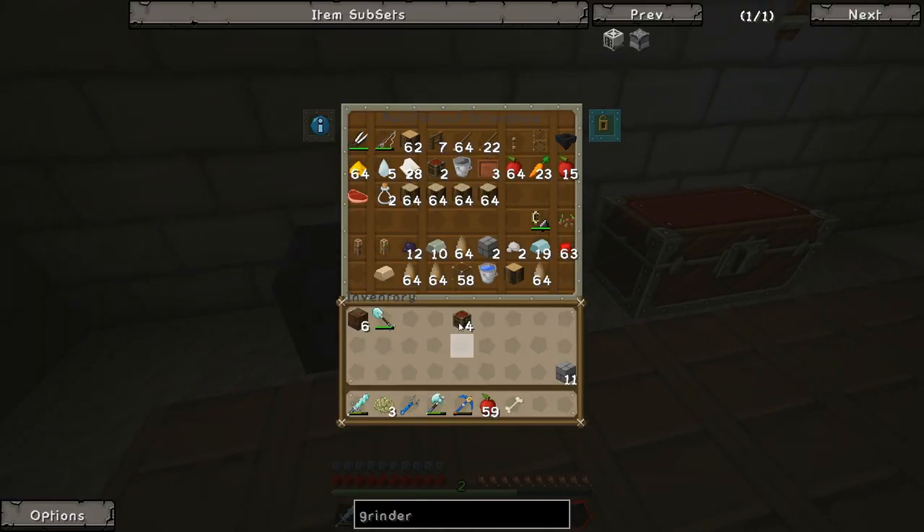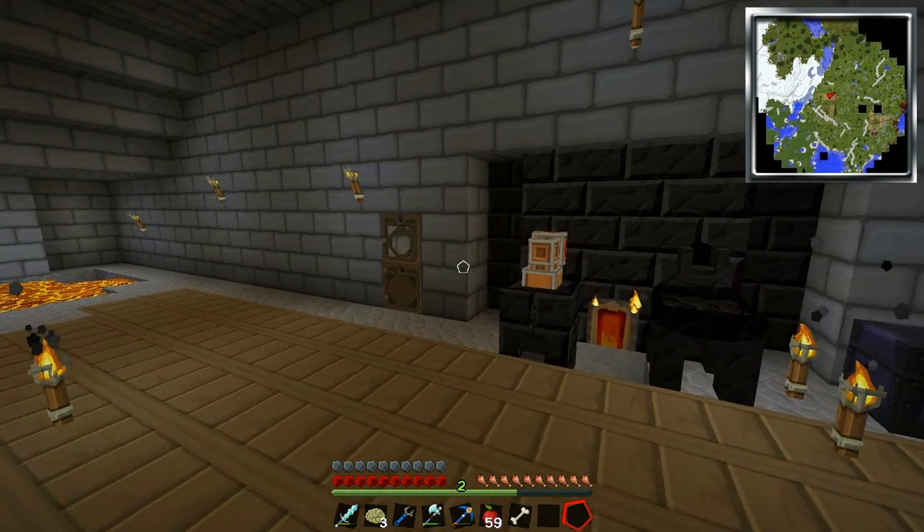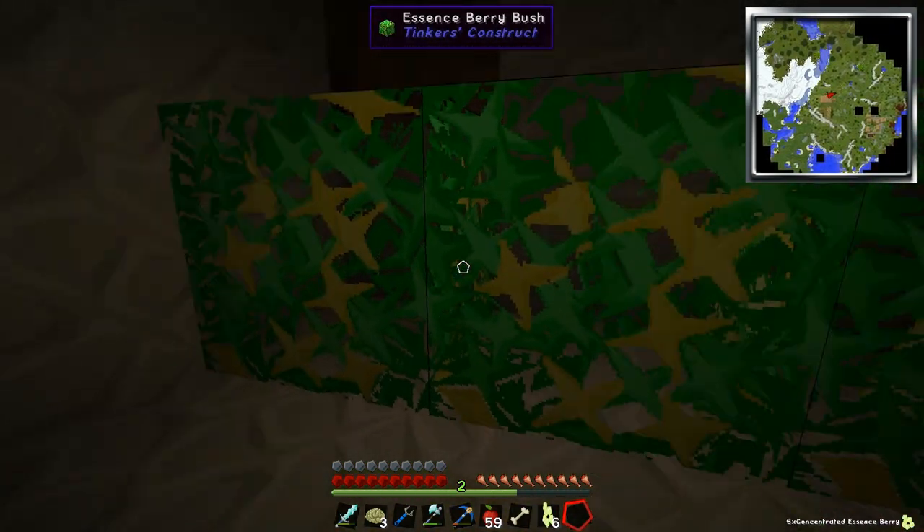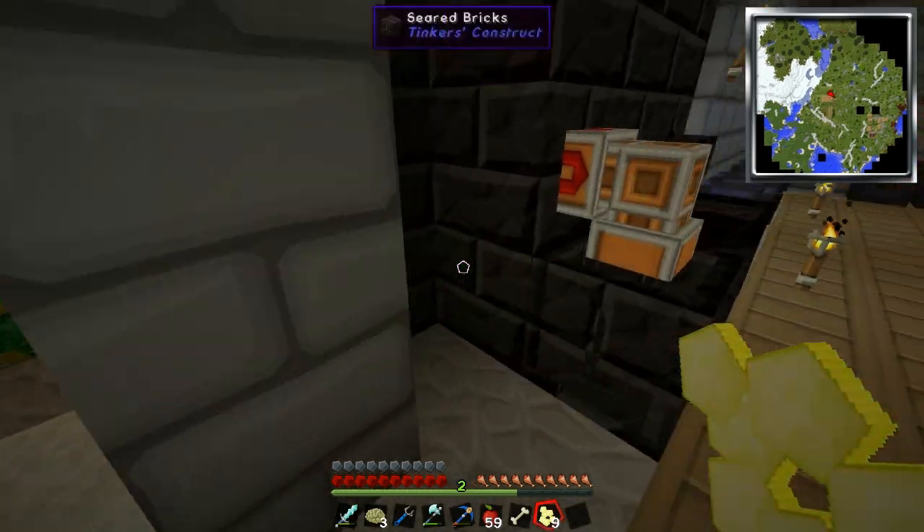We definitely do need to sort these out at some point, but we'll get back to that. Our stuff in here has grown nicely - if we have a look we can just right-click now and we'll get some nice concentrated essence berries.